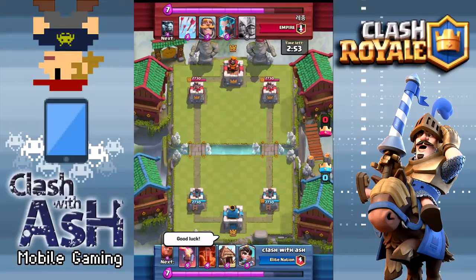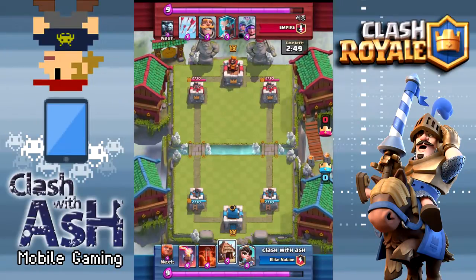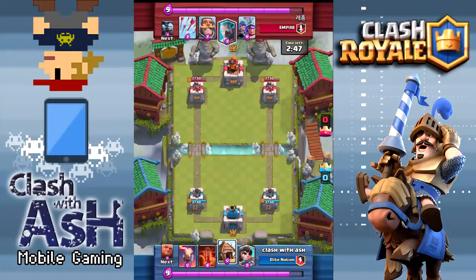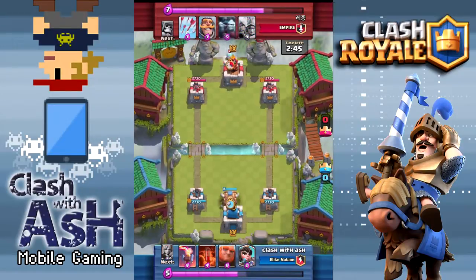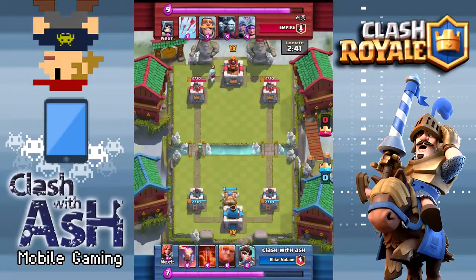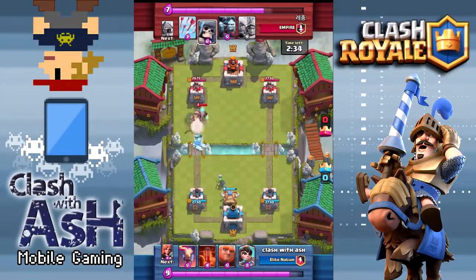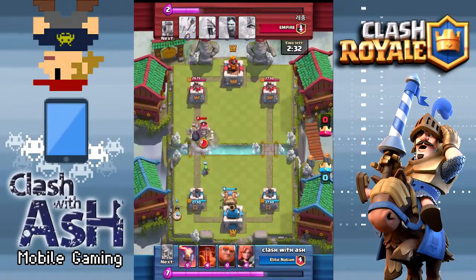Minions are tough for me to counter as well, namely the Minion Horde. In my deck I don't have too many air-targeting troops — I have the Princess, which by the way, if you're looking to play a spawner deck, can be replaced with Spear Goblins or Archers. I actually prefer Archers or even Musketeer. Archers are good because there are two targets, and Spear Goblins have three obviously.